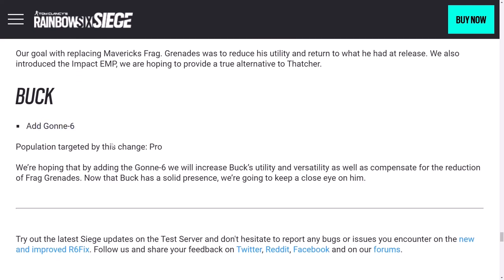Buck is getting a Gon 6 — a nice little change. He lost the frag grenades a long time ago, and over time him and Sledge are on a much more level playing field. Sledge lost the SMG-11 but still has frags; Buck now has the Gon 6. His gun is maybe statistically better than Sledge's, though not as easy to use. Buck can do destruction from below and has access to a very lethal close-range weapon in the skeleton key. I think he was a very good op before and is now even better.